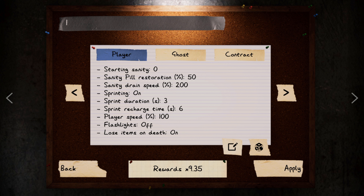Sprinting I leave on just so I can get these done quickly and run them back to back. Sprint duration I leave at three seconds, sprint recharge time at six seconds — there's no real reason to be running all over the place anyway. Player speed just leave that at 100. Flashlights — turn that off and just turn your brightness all the way up and you should be fine.